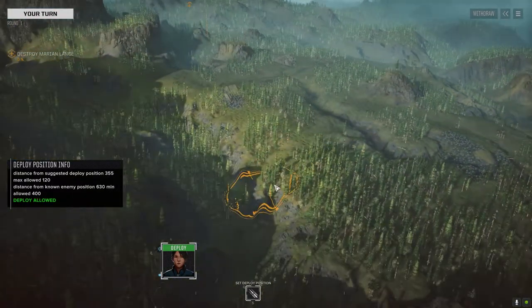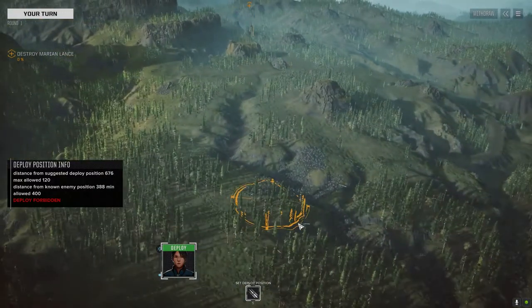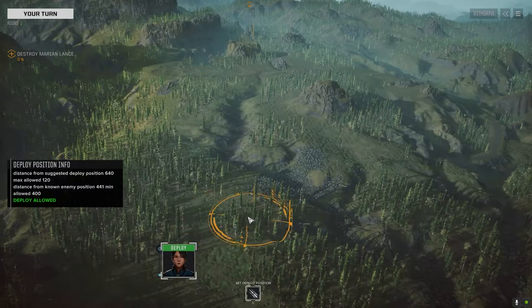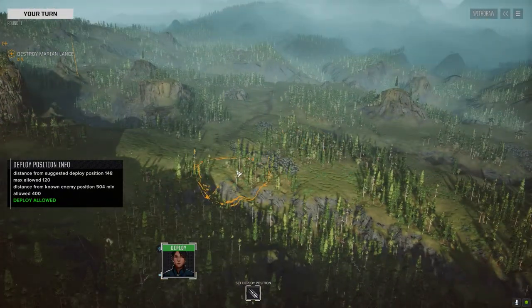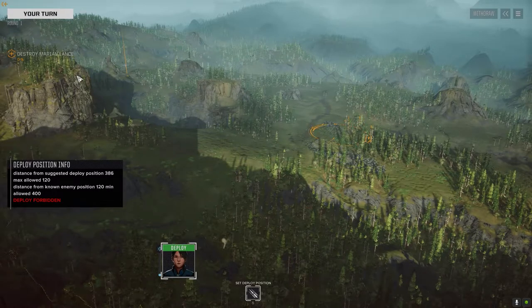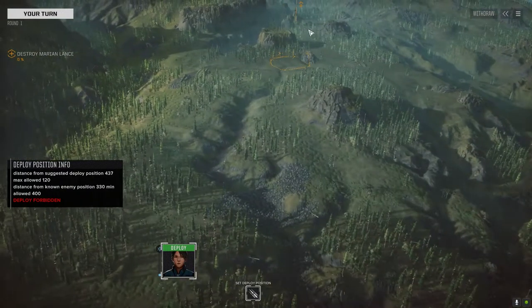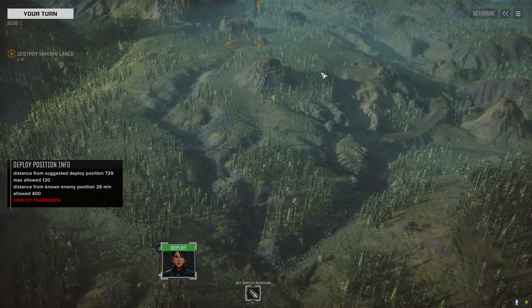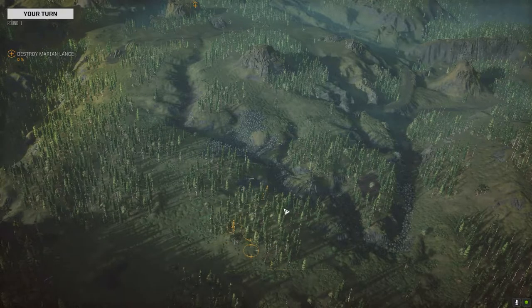I wonder if we start off in the defilade and then kind of work our way up. Do we take these guys on first? Either way I'm gonna have to try for quick kills here. The question is: do I have better defensive terrain on this side or this side? If I go on this side we've got some defilades here we can kind of hide in to avoid direct fire. It takes them longer to get to us and we can keep them in more of a narrow column. So I'm going to say we drop here.